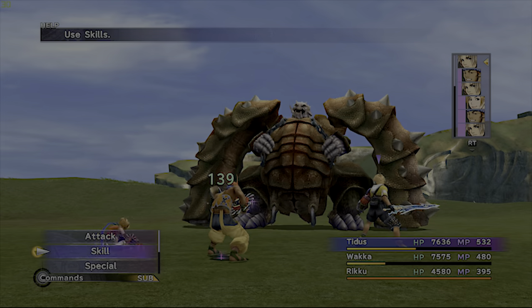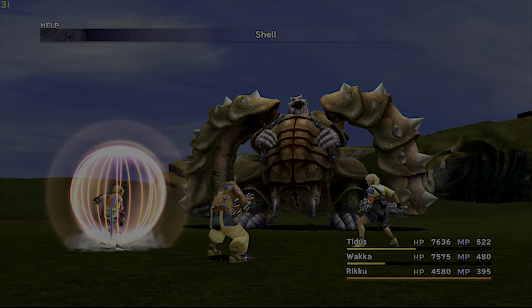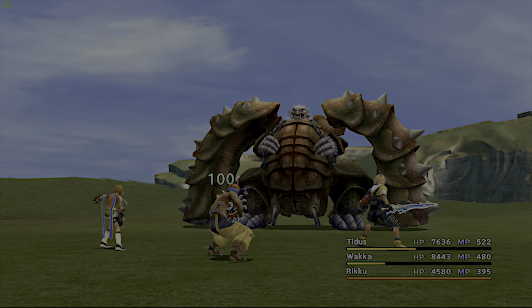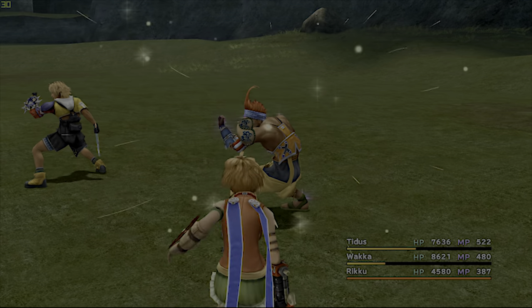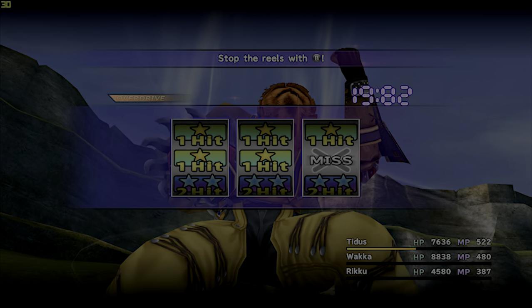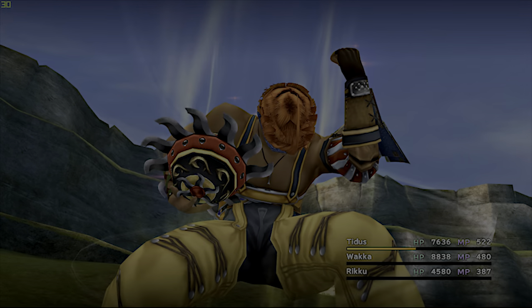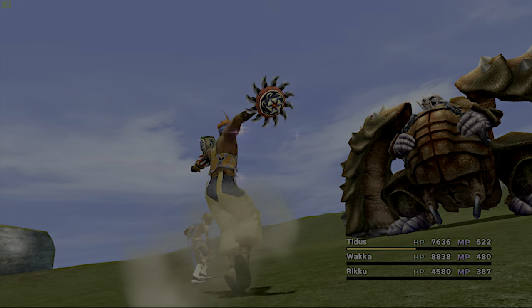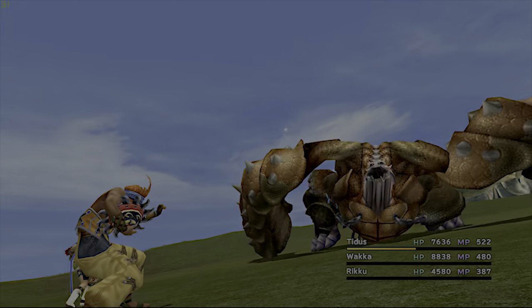Rikku has her overdrive gauge now, but that also means we need to cast Shell on her. Save your attack — Entrust. Now Wakka, Attack Reels! This is our third Attack Reels. There it is — he's down!